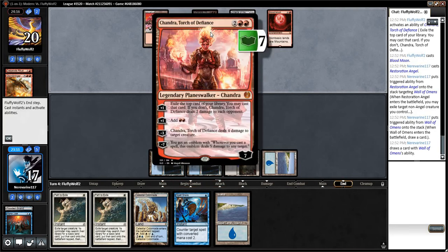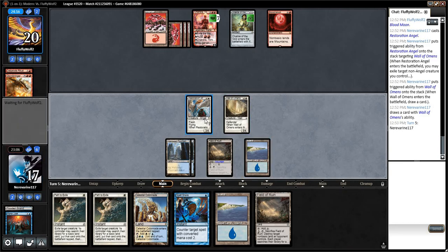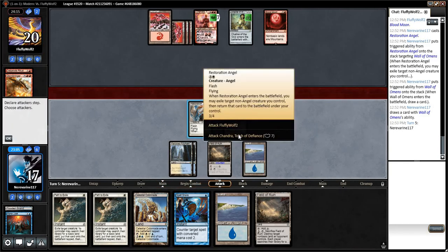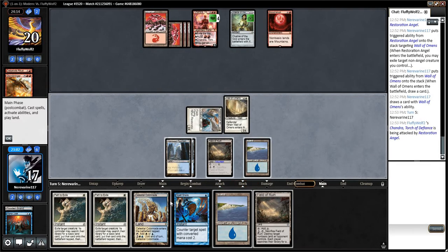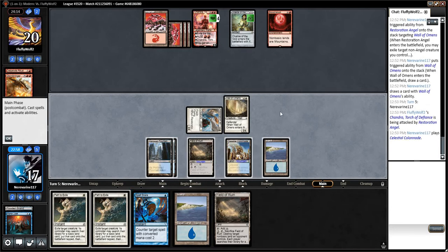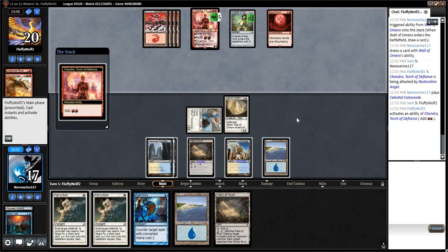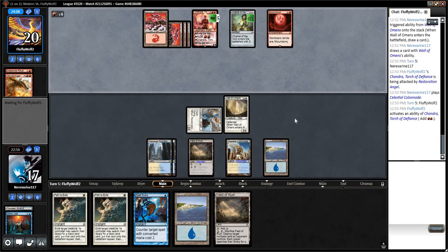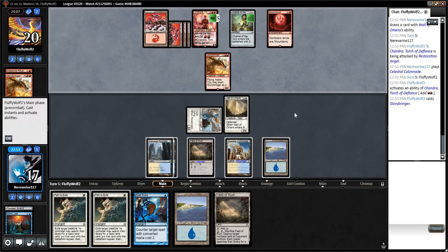Unfortunately, their Chandra is going to get to blow up our Angel next turn and we don't have anything going on after that. Bunch of mana for a Glorybringer. Can't do anything about that. I assume they're just going to hang back.